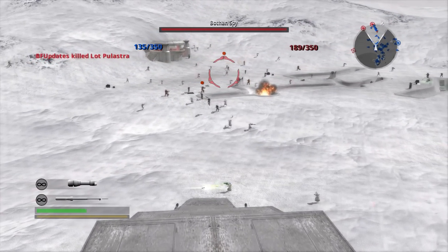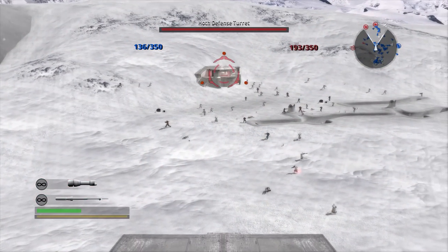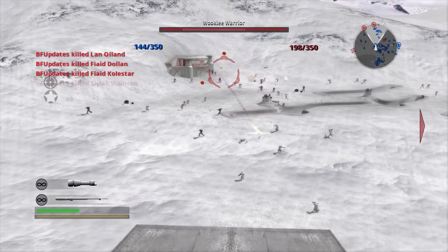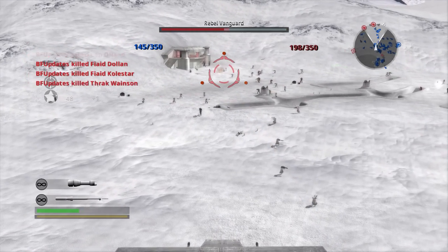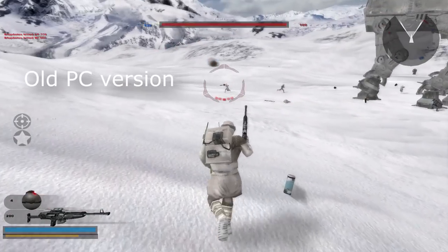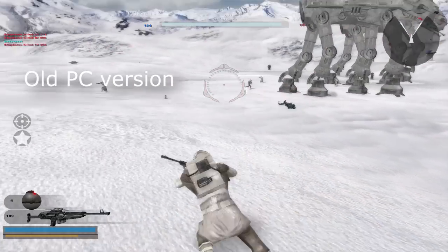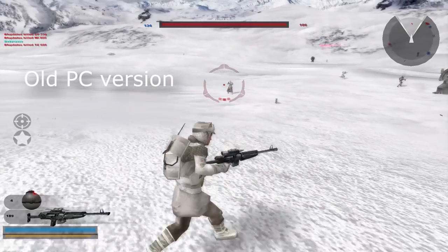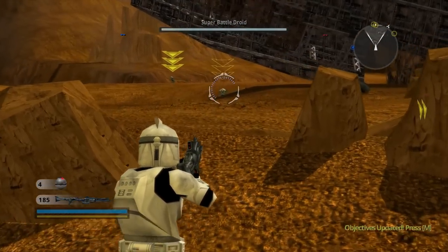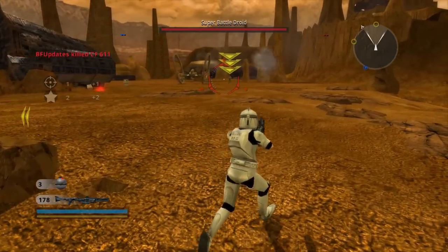When it comes to controls, it felt like normal PC controls — like the previous versions. There are a few things worth noting that are both really good and really bad. On PC the reticle was actually really messed up in third person, where you had to aim at someone's chest to actually hit them in the head. That's actually fixed in this version, since it's based on the console version, meaning you now have an accurate reticle whether you're in third or first person.